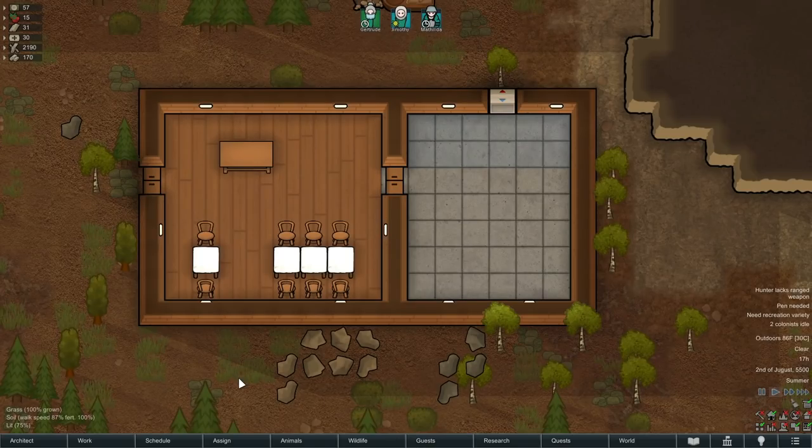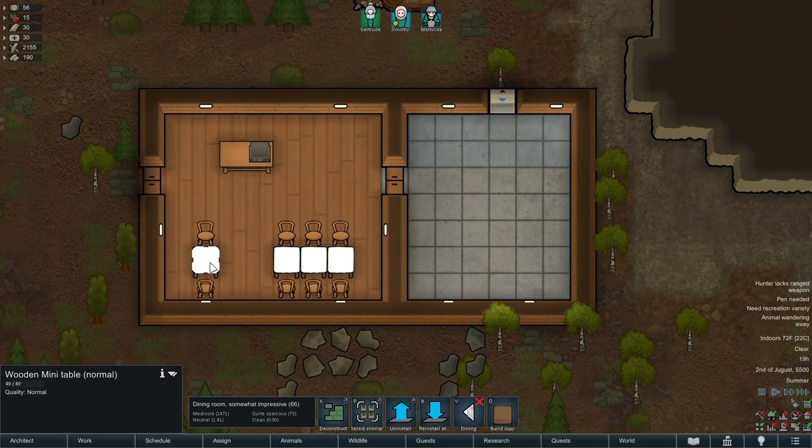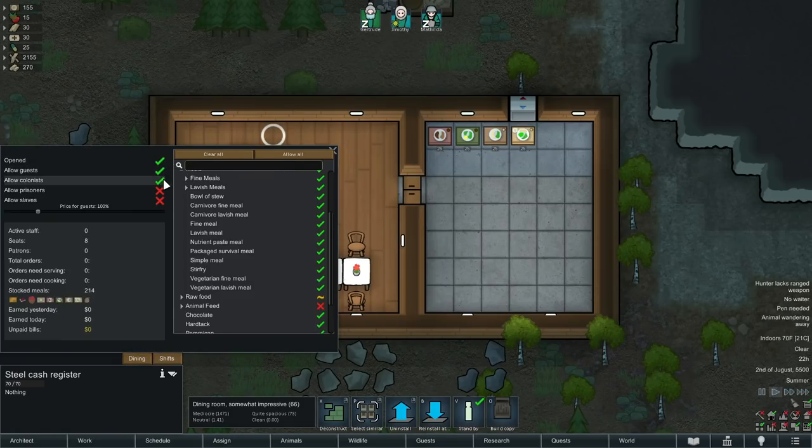Here's how to set up a restaurant. You need a table and chairs for guests and a table for a checkout. Go into your production tab and place the cash register on the checkout table. Then select any tables you want to be serviced in the restaurant and mark them for dining — cute little decorations appear on the table when you do this. Click on the cash register and you'll see two tabs: dining and shifts. In the dining tab you can select who's allowed to eat at the restaurant, the price of items, and what items are on the menu. Setting the price to 100% makes items cost their market value. It also shows current status: active waiters, number of seats, patrons, and hovering over meals shows the price based on your multiplier.